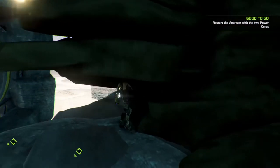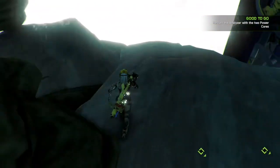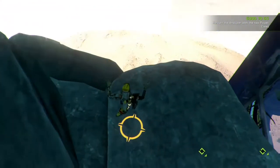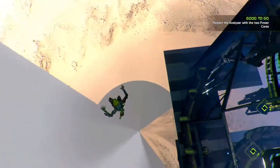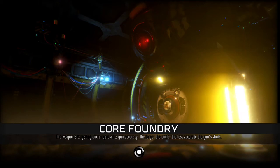Hey, what's up everybody? Team SNES here with the brand new glitch on the game ReCore, an Xbox exclusive. In today's video, we're going to show you how to get out of the map, as well as getting under the map on Core Foundry. Let us begin the tutorial.